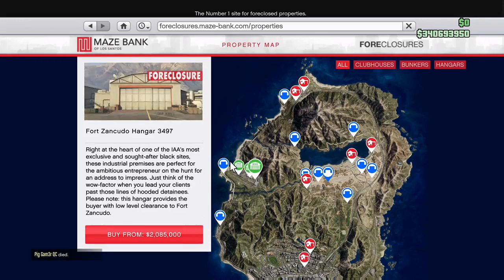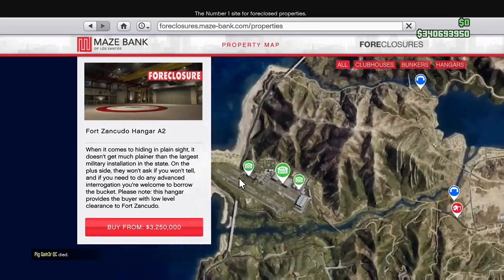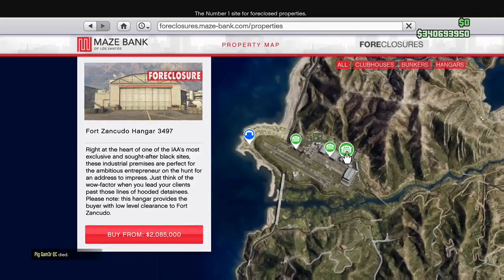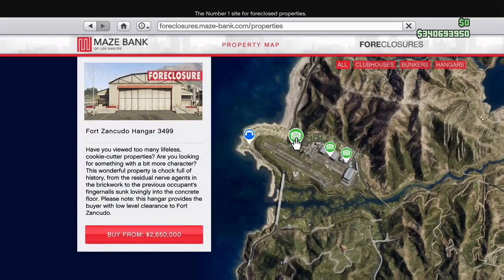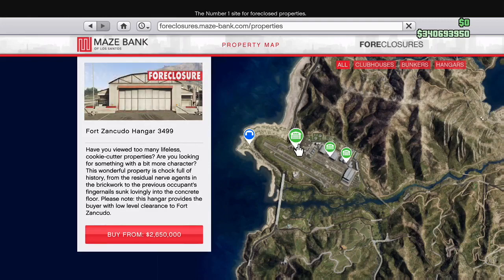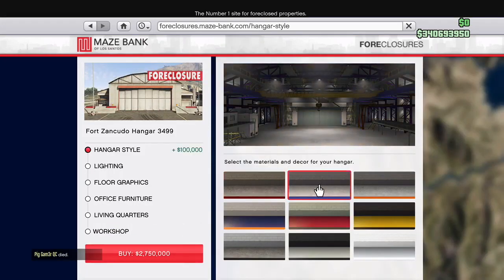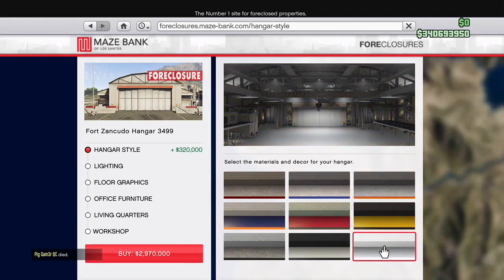And then you have up at the Air Force Base at Fort Zancudo. If you read at the very bottom of each paragraph here, you get low-level access to all of these hangers. I'd say that is one of the biggest plus sides - cops will not go after you. You have three options to choose from here. That's the most expensive at $3.2 million, and then you have this one at $2.6 million. I ended up going with this one because everybody's going to go for the most expensive stuff, so I go for the one right below that.